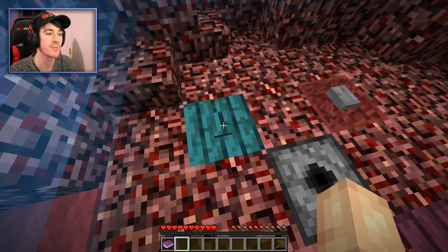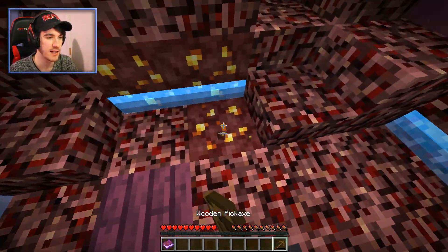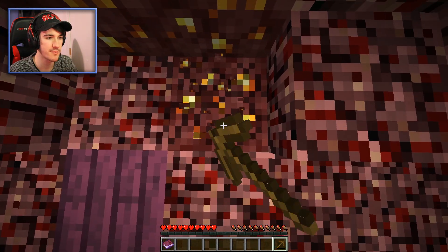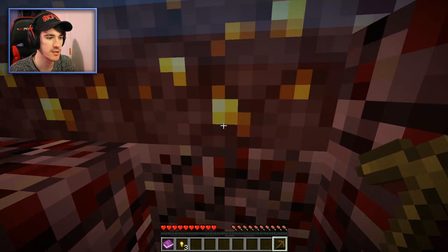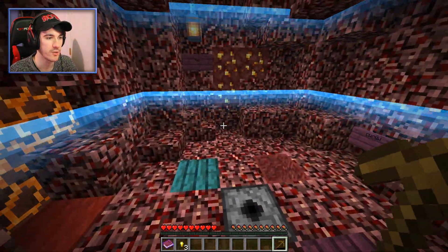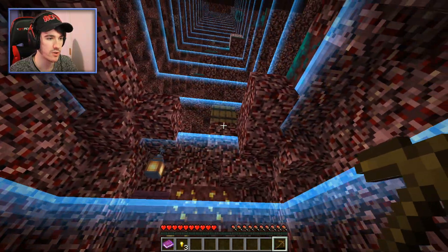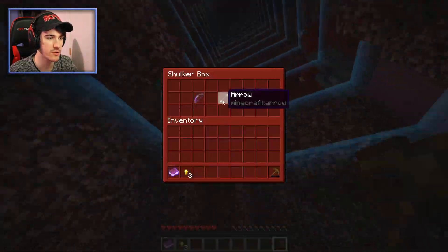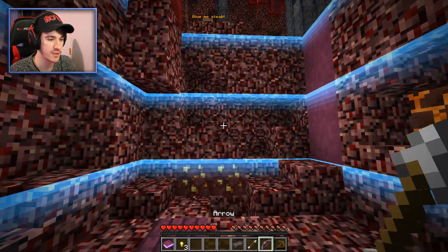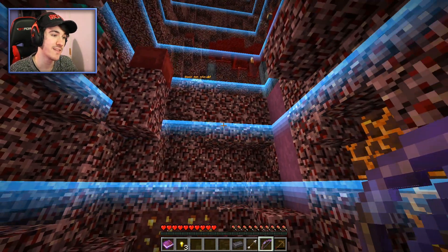Waiting for the button to come back up. Okay, yeah — this one was a reset button, I see. Now we can break this thing and hopefully find something underneath it. We got three gold nuggets. Now what — can we reach that thing? No, but we can reach that one. There we go. We've got a bow — probably with infinity — an arrow, and a netherite ingot. What do we want to shoot?